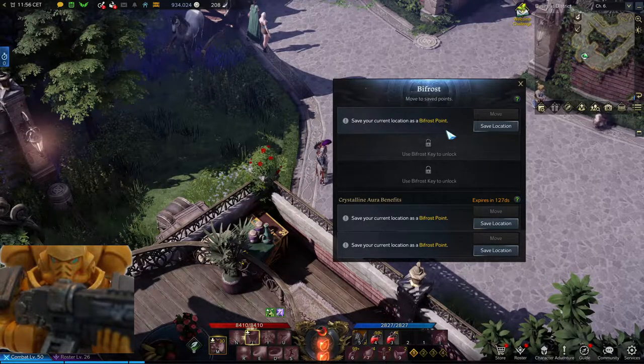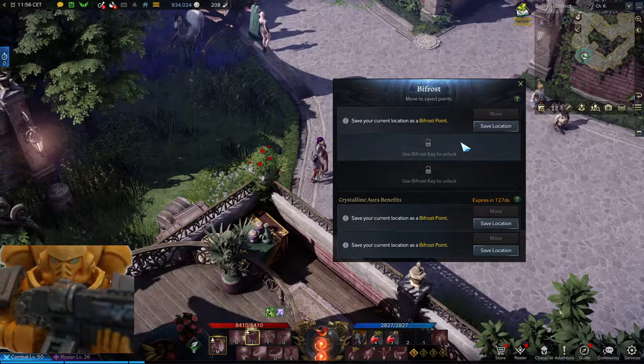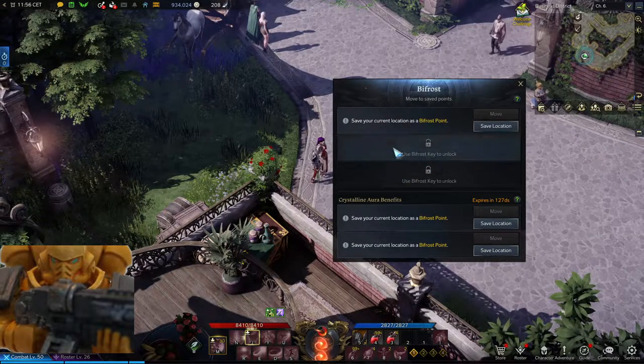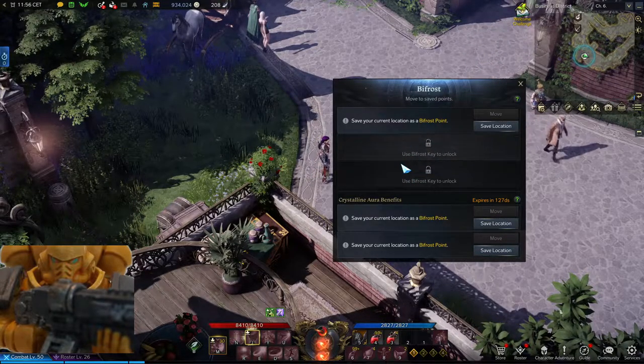Bifrost is essentially a teleportation system. You set the location for yourself. By default, there is only one active slot you can use. You can unlock two more by simply playing the game, but how and where you unlock those is outside the scope of this video.